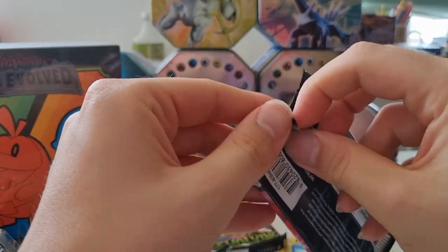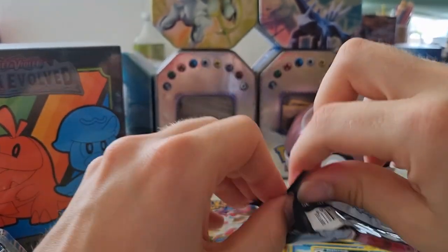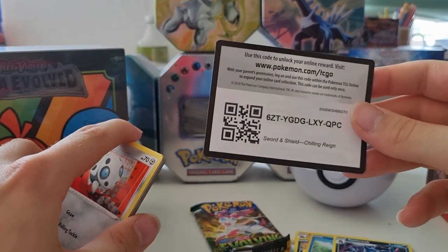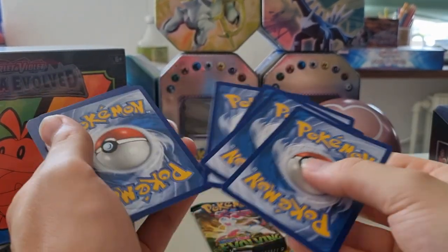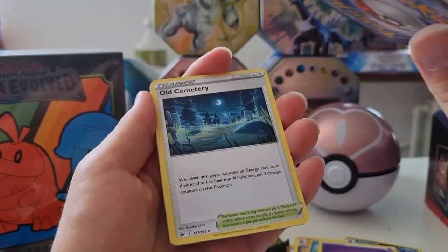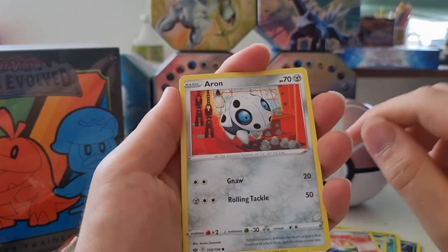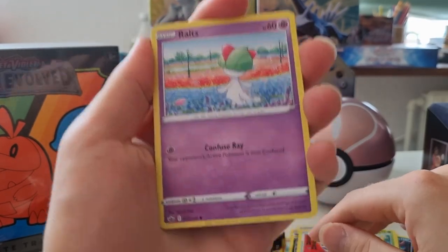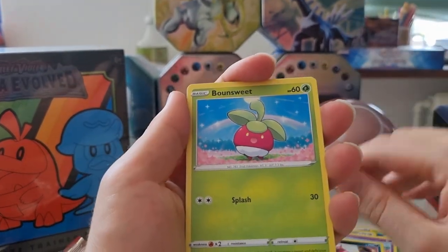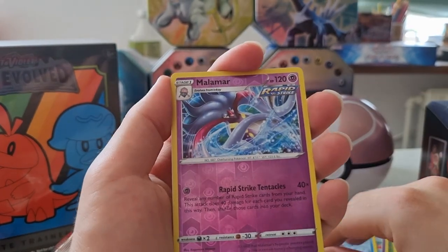Let's get into the Chilling Reign. We got 3, 4 Toxicroak. Psychic energy, Electrode, old symmetry. Impact energy — a very good one. Eating Bolts. Rawls, beautiful artwork. Vinnypeed. Bounce weight. Lapras with a Malama in the background, nice. Malama reverse hollow.